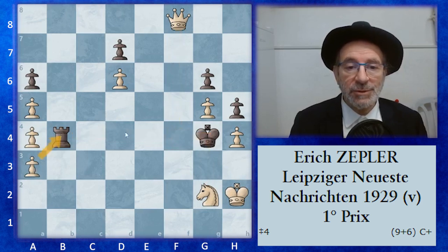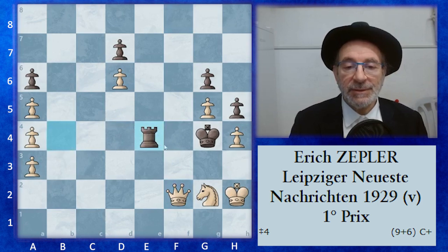Of course you cannot take the rook because there is no black move, and if you take the rook it will be stalemate. The first try is queen f2, because queen f2 controls h4 and therefore threatens knight to e3 mate. But then the rook is able to come to e4, controlling the two squares e3 and f4, and white has no waiting move. White cannot move anything that would keep the queen guarding h4 and also keeping all the jail of the black king. So white is stuck.